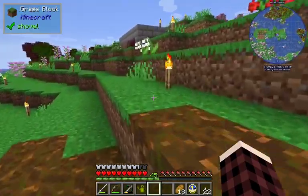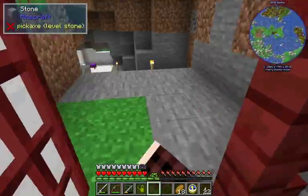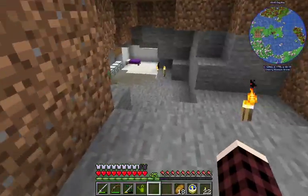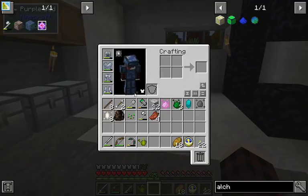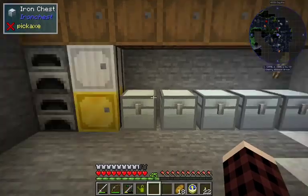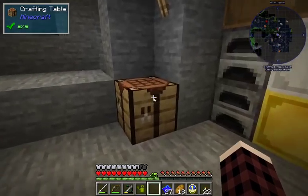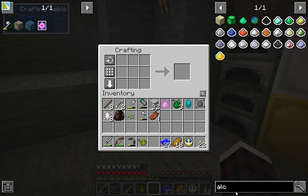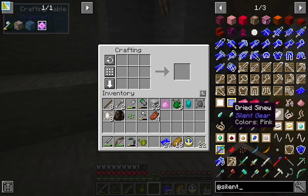Because I want that enderpearl, I want to get started on this base — that's the next thing I want to do in this pack. The alchemy armor is cool and everything, but I think we're gonna upgrade it. Or at least what I hope is gonna be an upgrade — with the Silent Tools mod again, that we made our nice tools out of.